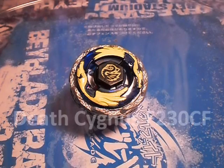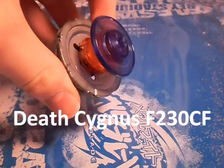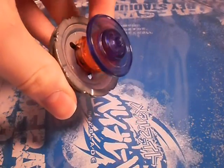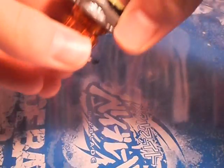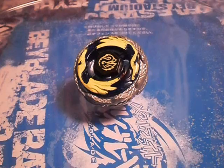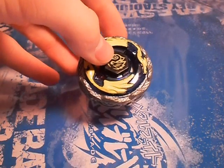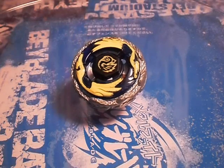Hey guys, this is the Black Dragon. Today we're going to be testing a new combo: Death Cygnus Free 230 Circle Flat, or F230 CF. This thing is completely anti-Dragoon. So far I have not been able to come up with anything using Dragoon as the top chrome that's actually able to beat it. So it's pretty much a total boss.